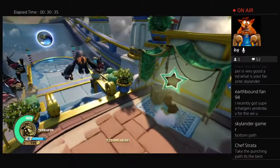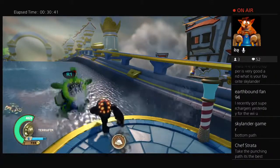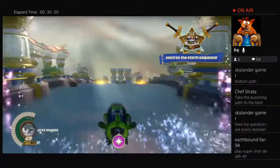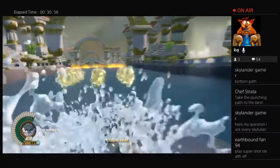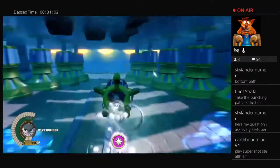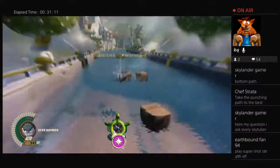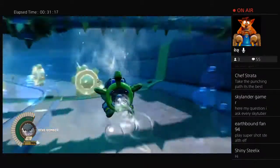Let's go defeat some bad guys in the sea. The Dive Bomber is probably my favorite sea vehicle. I'll put Super Shot Stealth Elf on the portal. We'll hop out because vehicles of the Magic element — pity I don't have a magic sea vehicle because I don't have one yet. I believe PopFizz has one. I'll play as Super Shot Stealth Elf after we get out of this section. The sea racing is definitely my favorite.